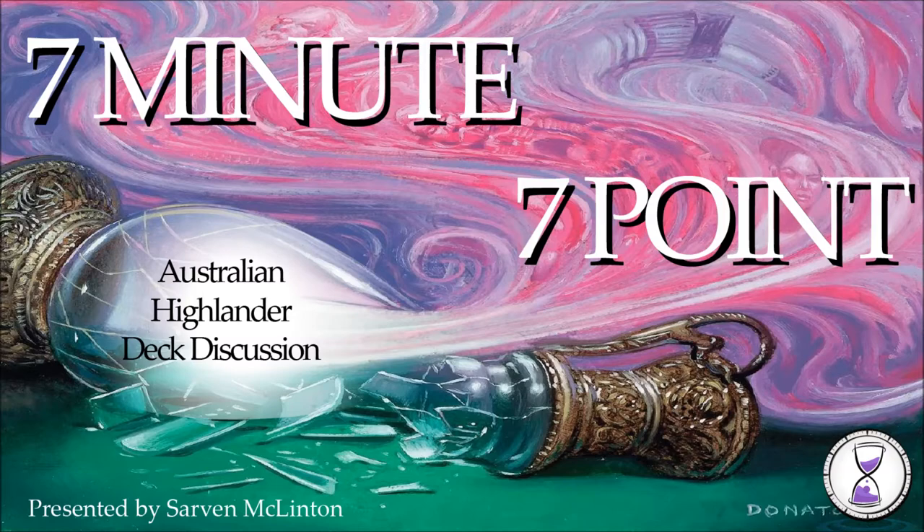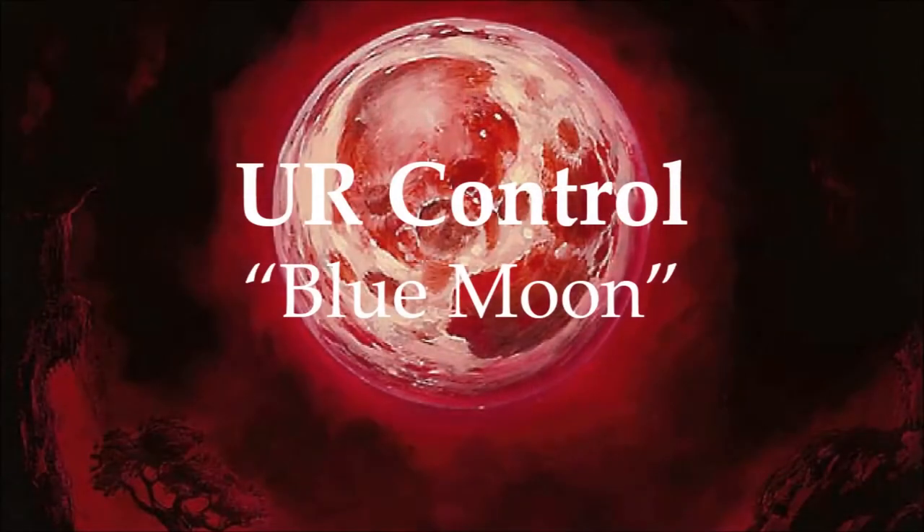Let's jump into some of the Highlander archetypes, in no particular order, starting with the premier blue-red control deck: Blue Moon. Your goal is to control the game via Back to Basics, Blood Moon, and Magus of the Moon. These cards lock your opponent out of the game, and then you stop them from getting back in with big spells like Cryptic Command, Mystic Confluence, and other counterspells that give you value. You can lock up the game with threats like True-Name Nemesis, Vendilion Clique, Thing in the Ice, or even Torrential Gearhulk — really powerful game-ending threats.